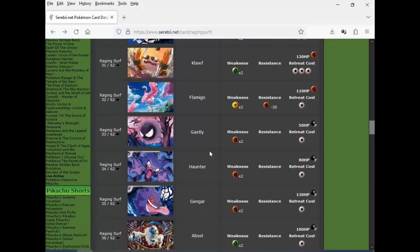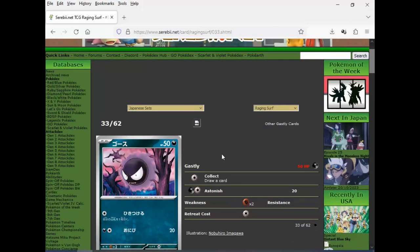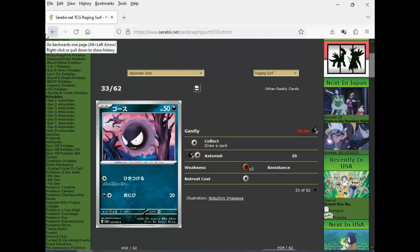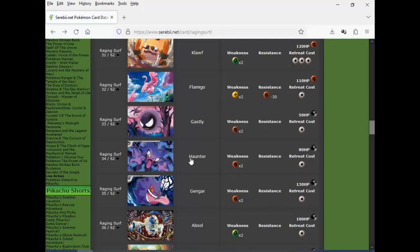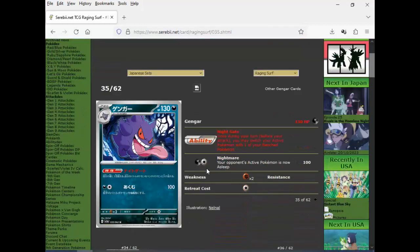Then we got another Gengar. We've probably seen like five Gengars in this era so far — either this or between the Sword and Shield era. They gotta slow down. If I ever made a set review on Gengar there would be so many copies, so many different prints. So draw a card — it's not even free, bad HP, good artwork. Haunter: asleep 2 for 40, that's bullshit. And then a Stage 2 Gengar with 130 HP and one Retreat. This is just comedy.